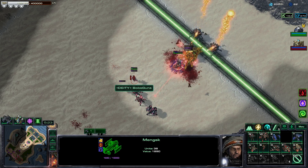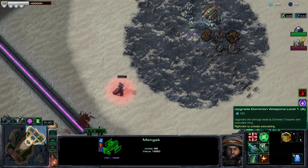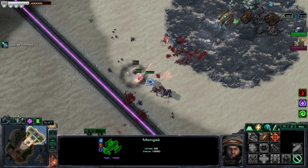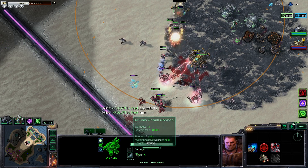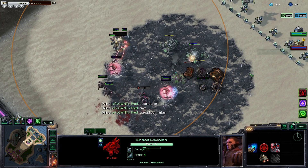Do Ascendants attack air units? They don't, but they have Mind Blast so they might as well. I'm going to level up some damage, I need more lings, I need more tanks. Let's see when it sieges up how fast it shoots.